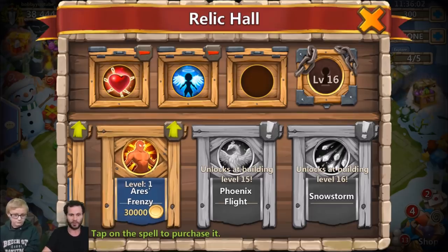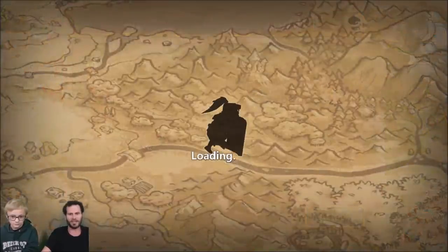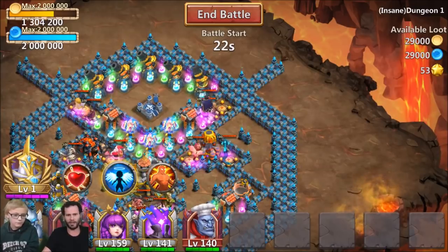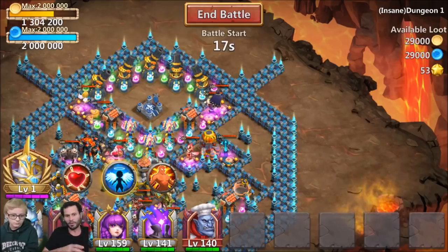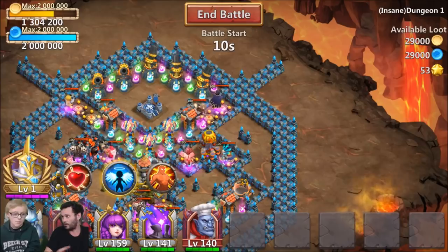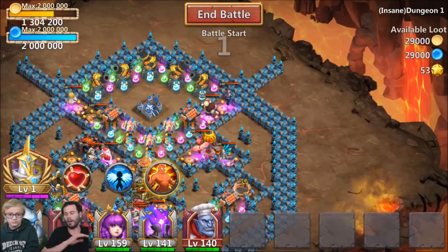JT does a quick dungeon raid to demonstrate proper spell usage. He explains that the angel spell gives heroes invulnerability so they can't take damage — if a hero is about to die, you throw the guardian's angel on them and they no longer die. Another spell increases movement speed, attack rate, and overall strength, so you want to lead with that one.